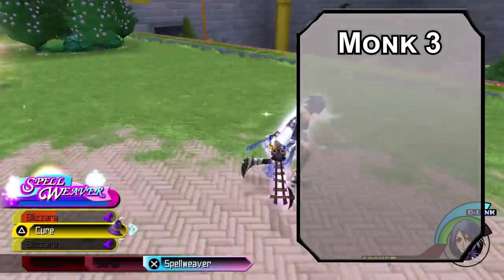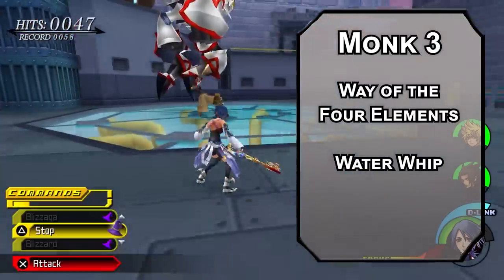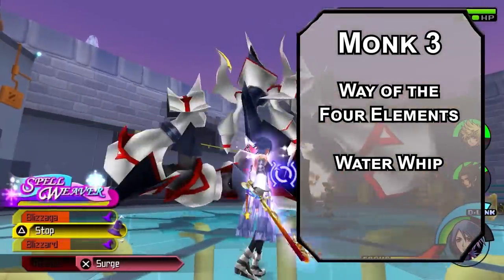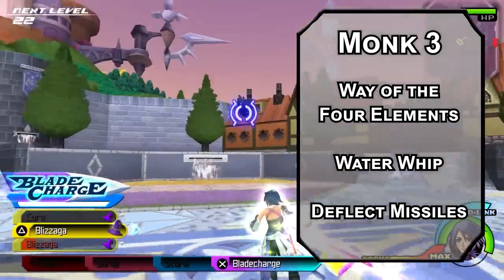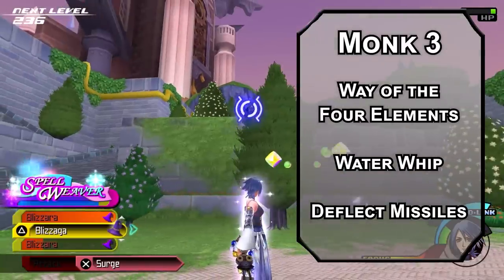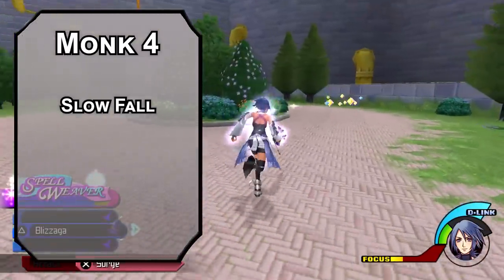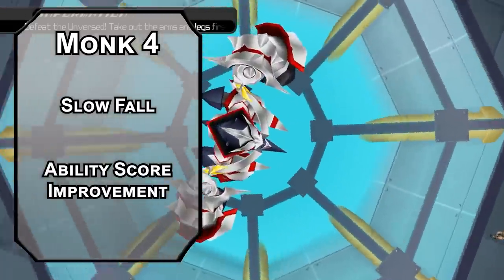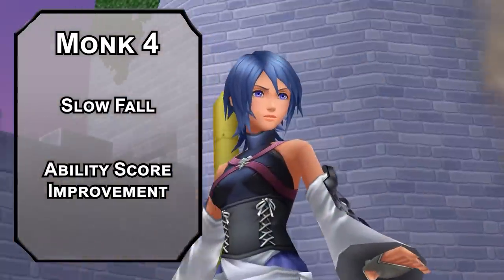Third level Monks choose a Monastic Tradition. Four Elements Monks get Water Whip — spend two Ki points to force a Dexterity saving throw on a creature within 30 feet, dealing 3d10 bludgeoning damage on a fail, plus an additional d10 per extra Ki point spent. They're also knocked prone or pulled 25 feet closer, but only if they fail. You also get Deflect Missiles to reduce incoming ranged attack damage by 1d10 plus Dexterity modifier and Monk level. Fourth level gives Slow Fall and another Ability Score Improvement — bump Wisdom for better Water Whips, better AC, and more medicine skill. It's relatable, working so young and still having to go to school.